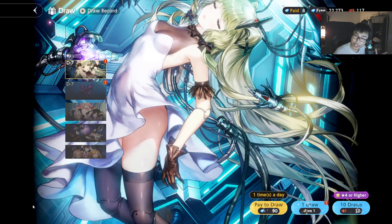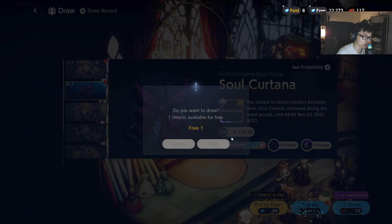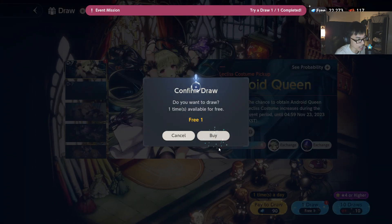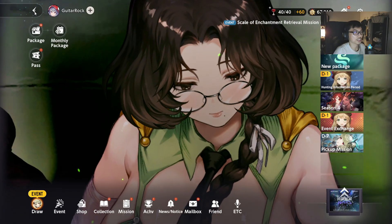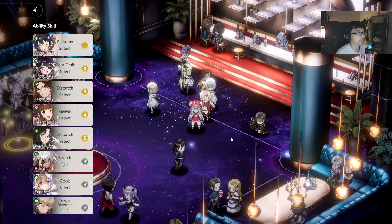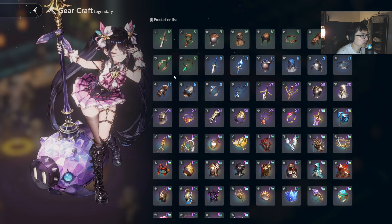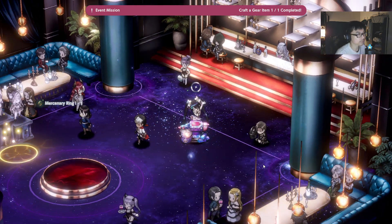The first thing you do is the daily draw. Right now there's one weapon draw — blacklist weapon, skip. And then you draw on the character. Free draw every single day, so you got to log in just for this. Next up, you need to craft a weapon. Go to your character — for me I'm using her — so I'm going to craft a ring. This is what I usually do.